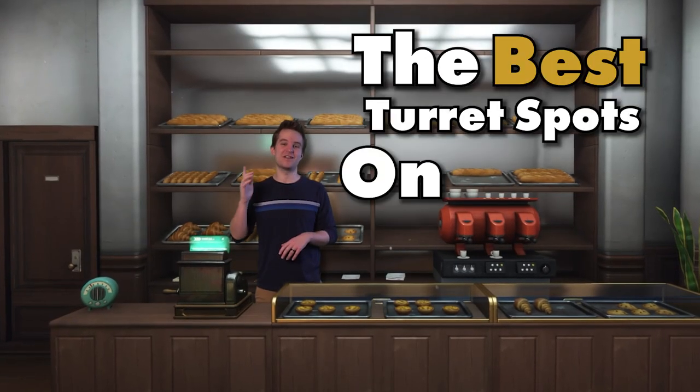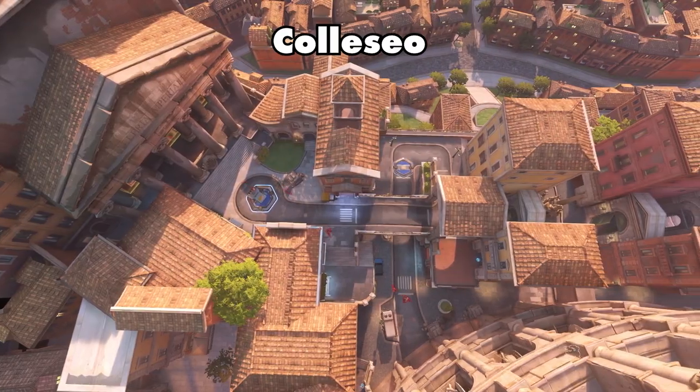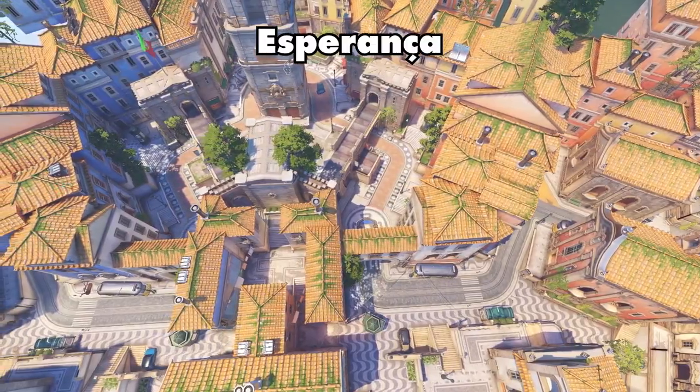I'm going to show you the best turret spots on every push map. That's Coliseo, Esperanza, and New Queen Street.